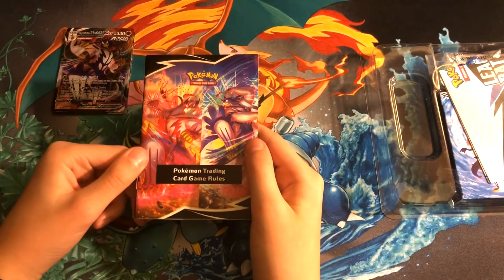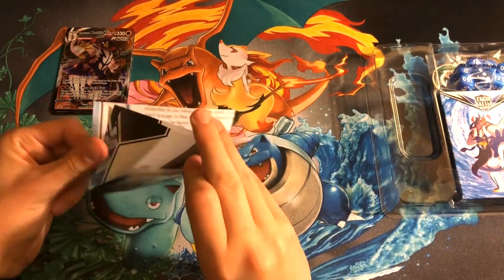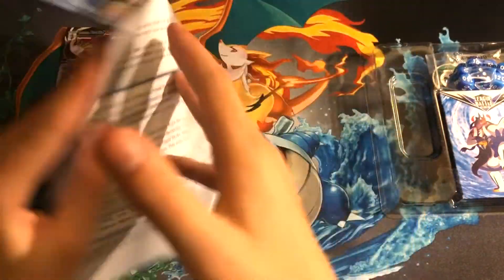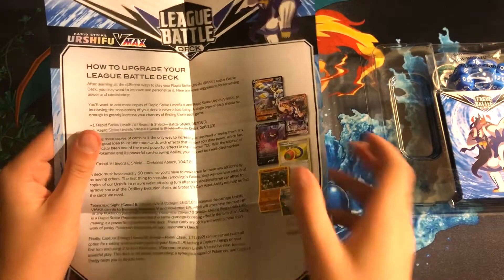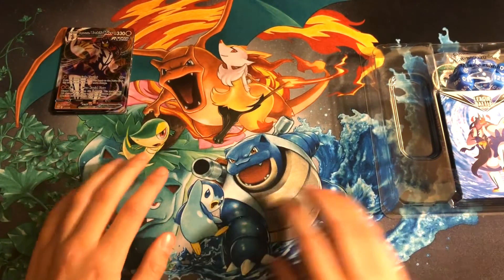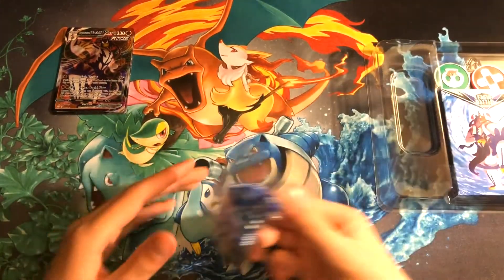We have our Pokémon TCG rules — great quick start guide that gives you the rules. We also have a little piece of paper here. This is going to tell you a description about the deck, and you can flip it around to show some ways you can improve it with cards like Crowbound, Telescopic Sight, and Passimian — lots of great ways to upgrade the deck. If you've purchased the Inteleon VMAX League Battle Deck, you can also merge that with this one by incorporating the Inteleon evolution chain.